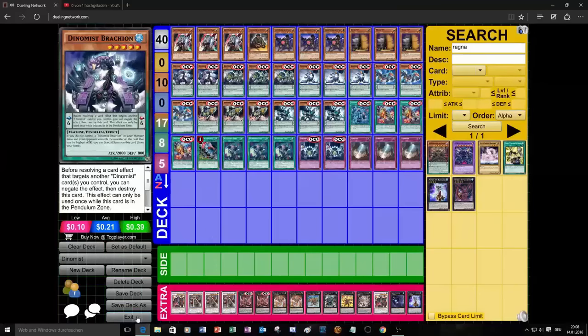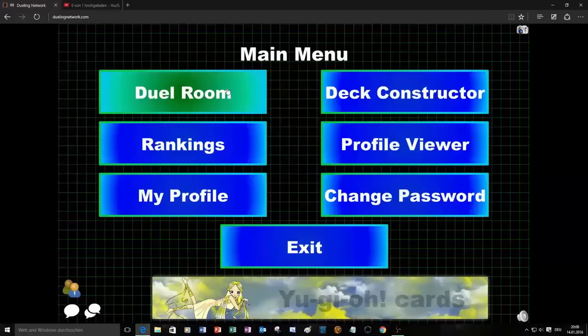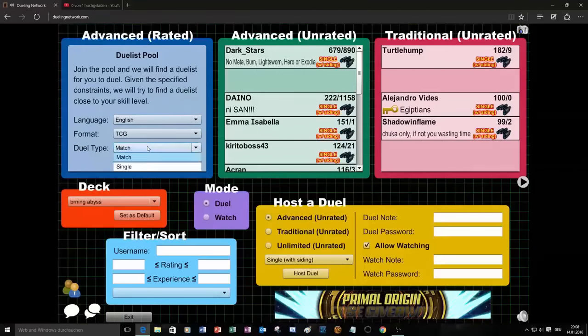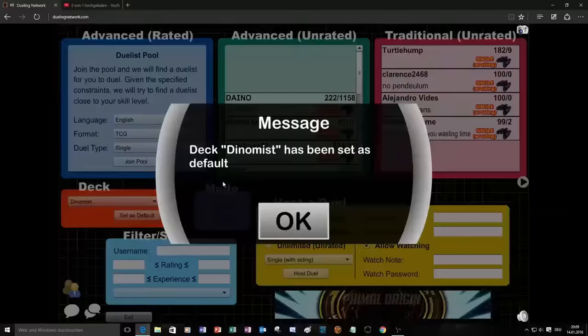So I'm going to play some single rated games, and if you're saying the deck is bad, or something like that, or bad build — it's just quickly to show you new cards and what they can do. Single rated games as default.